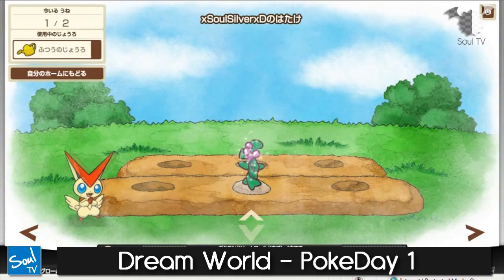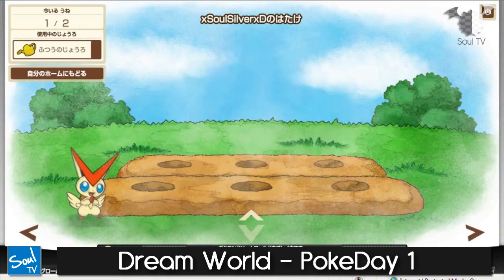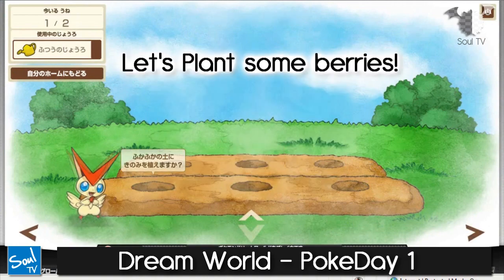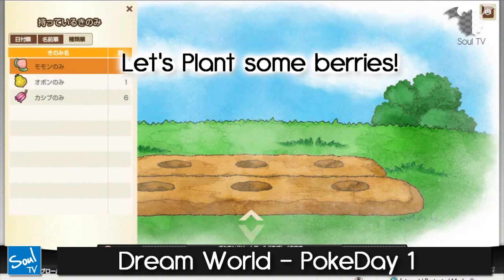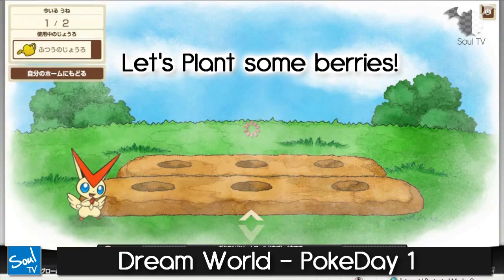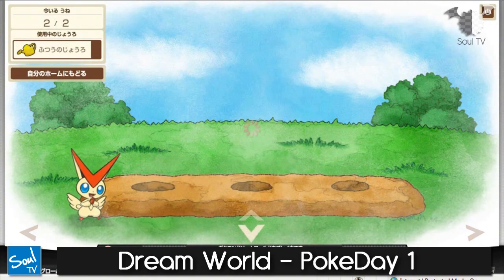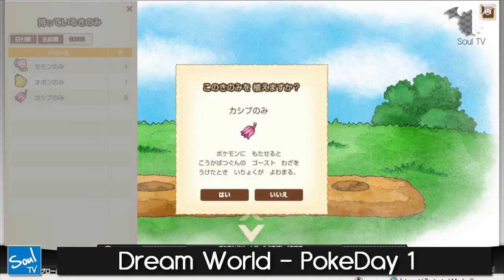Here's where you can plant berries. I planted one and it's already done, so let's pick them up. Now let's plant some berries so you can see how it works — you just pick a berry and it will ask if you want to plant this one, and then you say yes. Plant one more and there you go, it's really easy.